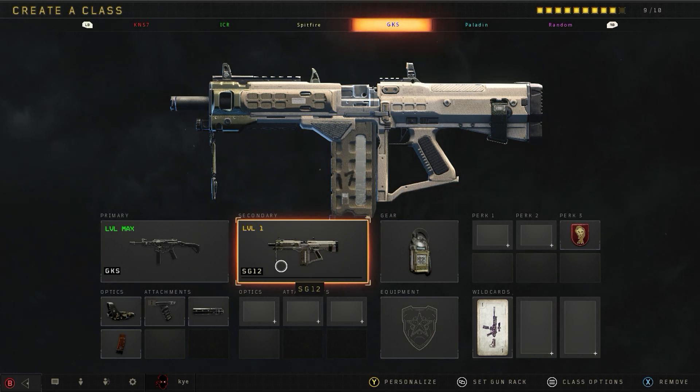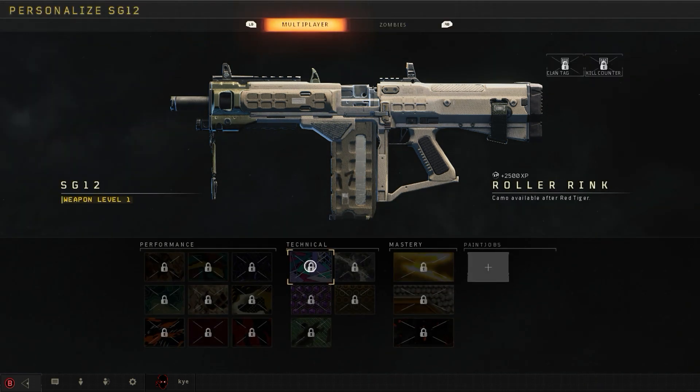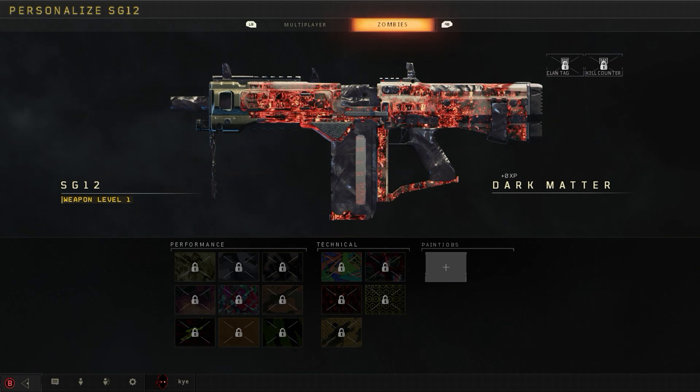This is working on PS4, Xbox, and PC with a controller — I'm not sure with keyboard and mouse. What you want to do is personalize your weapon, so square, triangle, and then you are going to want to select with the D-pad — do not use your joystick — the dark matter camo. You're going to want to hover over it, and then when you're hovering over it, hit RB to go to the zombies, and it glitches the camo onto your gun.